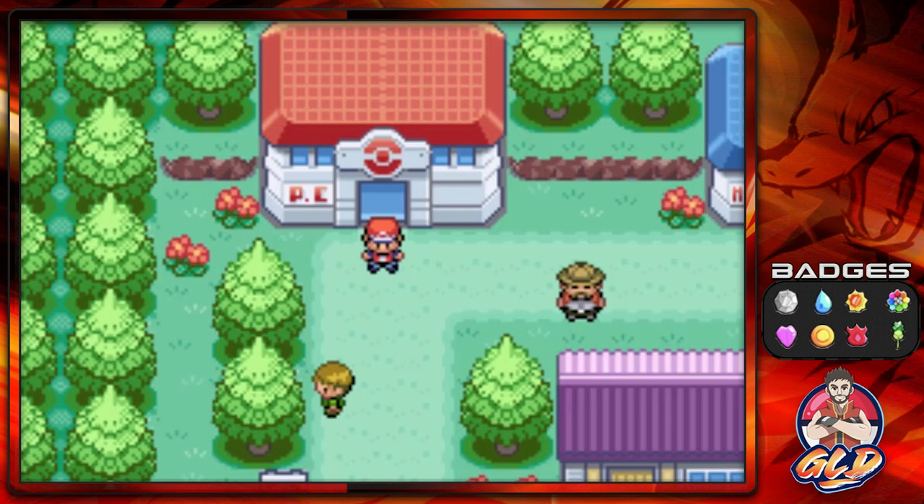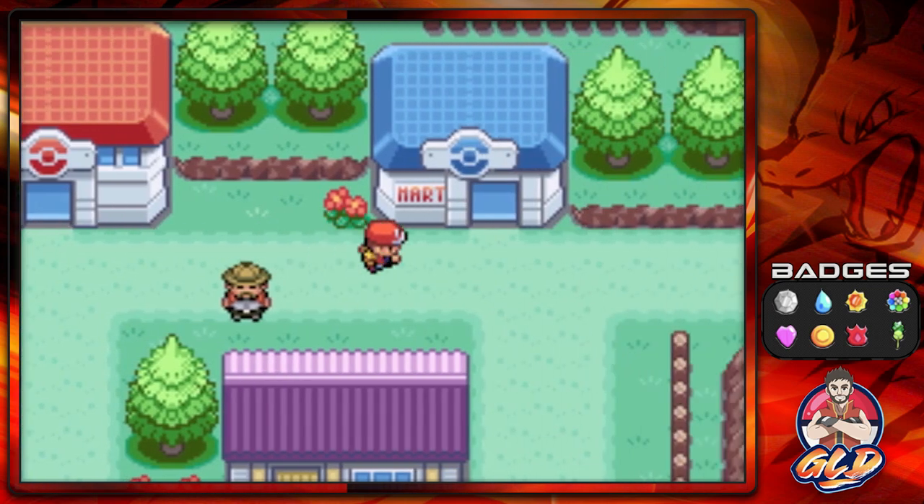What's up guys, it's me your host Revan, and welcome to another episode of our Pokemon FireRed walkthrough. In our last episode we went up north of Six Island, battled a few trainers, got a few Pokemon, did a few things, and now it is time for us to go down south of Six Island because there's something important there.